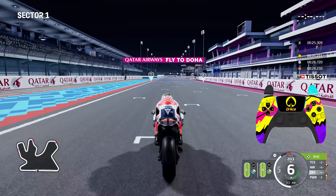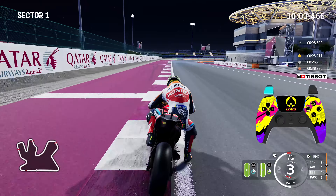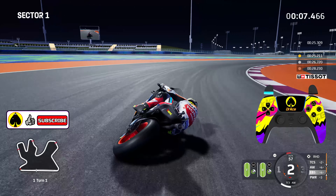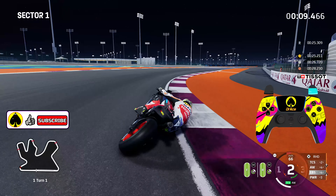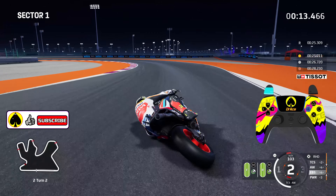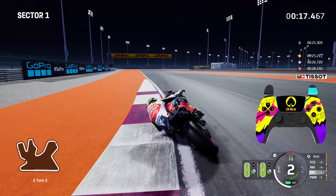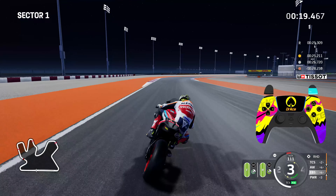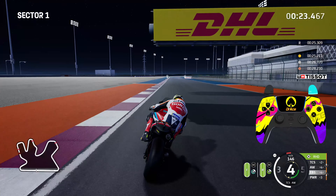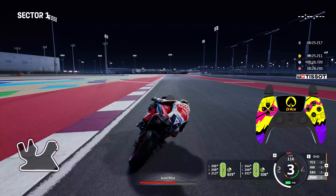To start off Sector 1 we need to make sure we get a good exit out of the final corner here in Qatar, so you have that nice amount of speed built up as you go into Turn 1. As we officially cross the line we will start Sector 1 and we'll now brake just before that left hand side rumble strip materialises — there's a little white line brake marker there. If you struggle with braking, I have a braking guide tutorial that will show you how to brake correctly without locking the front.